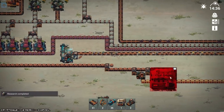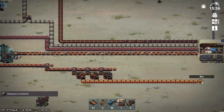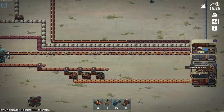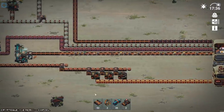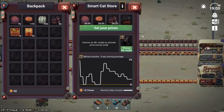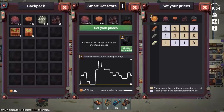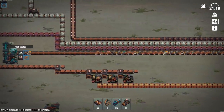I have no knowledge or understanding of what any of these cats want. Add cats and goods to set prices. Worker cat, bad cat, and regular cat.